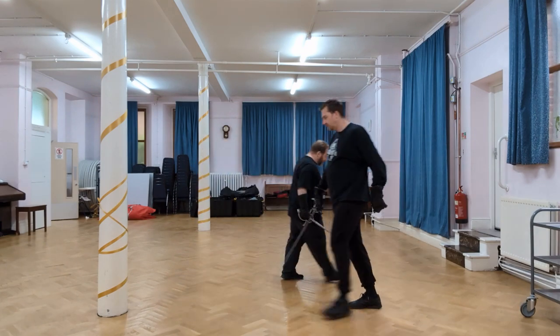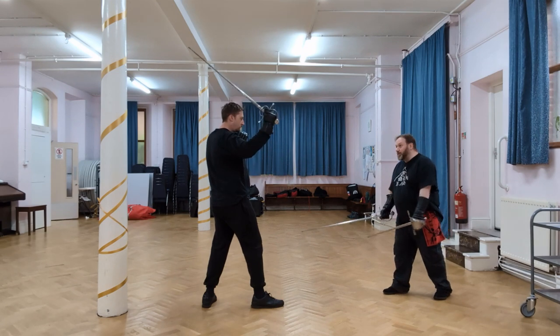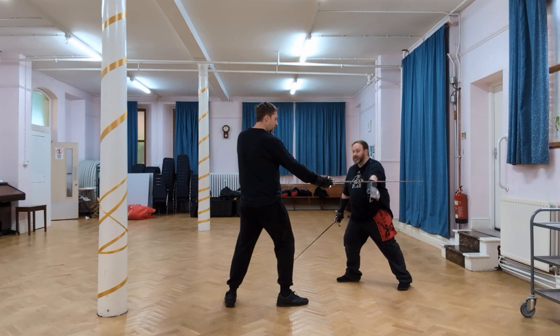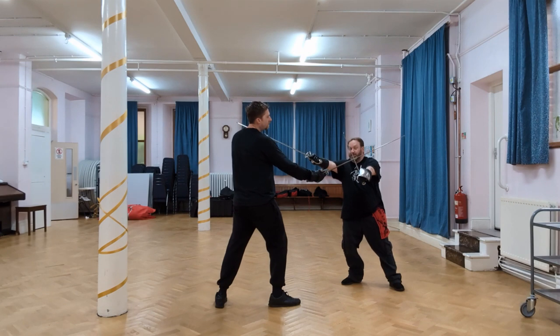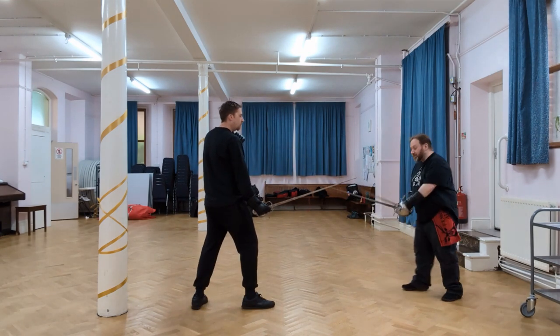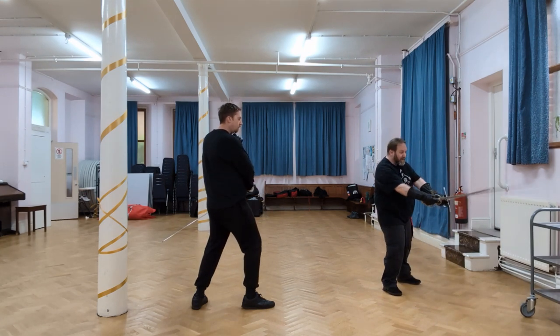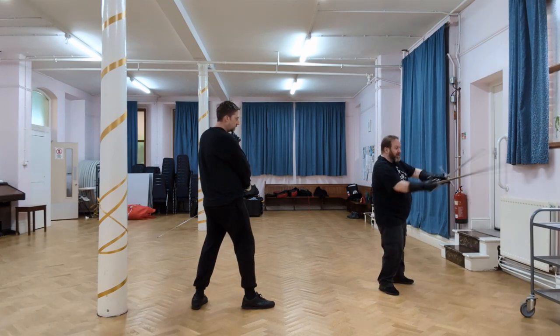I'm just going to switch around in terms of visibility for this attack. From here, once I've got the hang of that, I will probably put on a slight pass out to the side to get a better angle on that attack. But equally, I can take that as a cut into the neck — if I have the distance, I can deliver that cut along here. The idea is the weapons move together, because if they go in opposite directions that's when you tangle them up. So they both go in that direction.